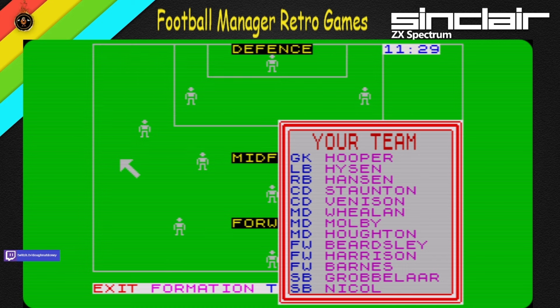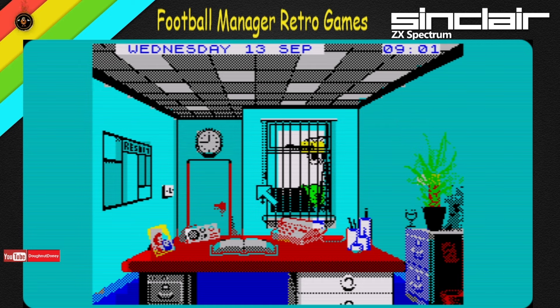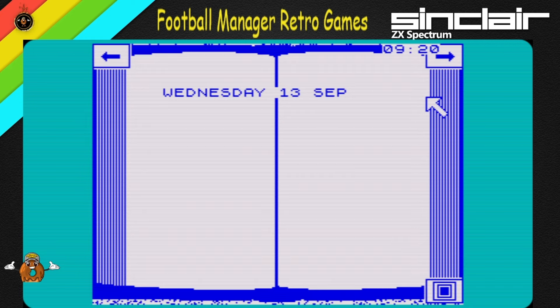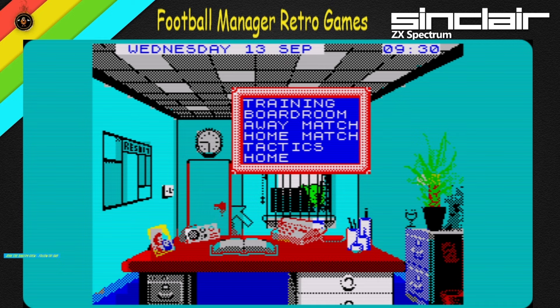Let's go quickly to the game. Training, home match, tactics — nothing's coming up for tactics. Home — see you tomorrow. Evening Post: 'Club has history of failure' — oh nice, thank you very much for that. Home match. Has it got a fixture list somewhere? I think we're playing Eindhoven next. Diary — of course, it's the diary. So the next day: select team, which we've done, tactics meeting, travel to match, kick off — home against PSV Eindhoven.